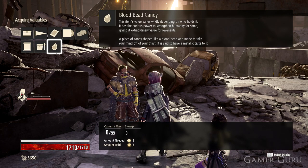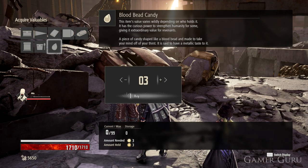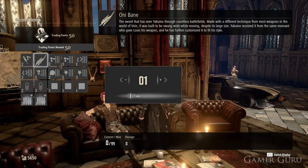So I would recommend, if you're specifically going for this weapon, buy the Blood Bead Candy, which will always give you three points each. Then just go back and once you have 50 points, you can trade it for the weapon.